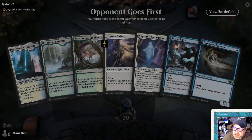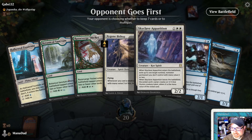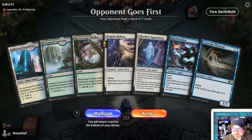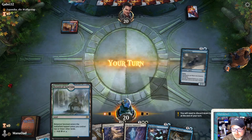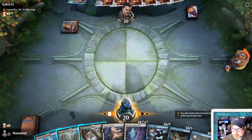We're playing Spirits in Bant. Three drops and three drops - I'm not going first, it's going to be playing from behind. That's a two or fewer, that's a two or fewer. Should we get those going or should we just get a tap land down here?